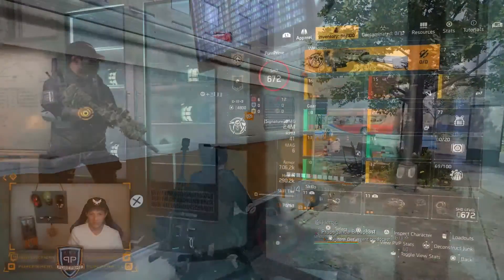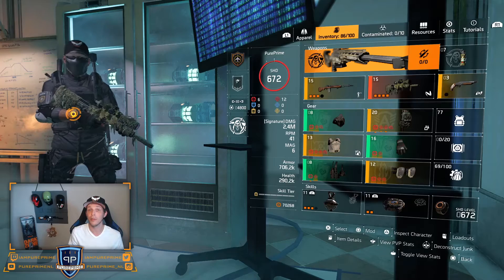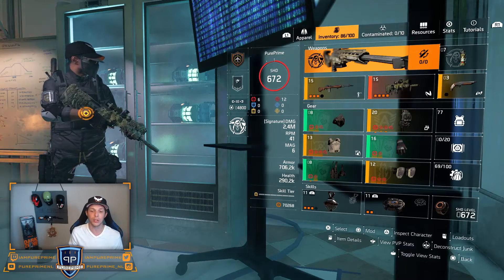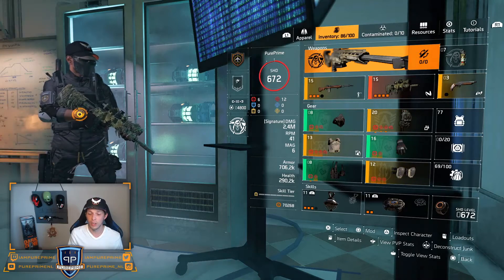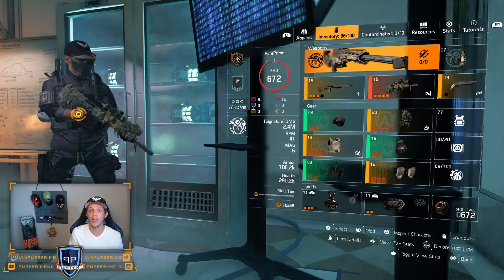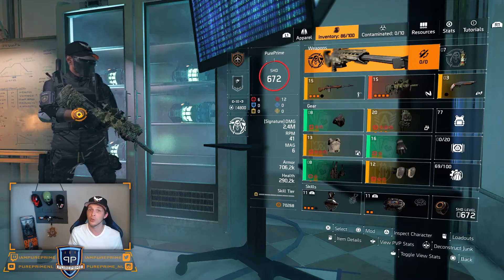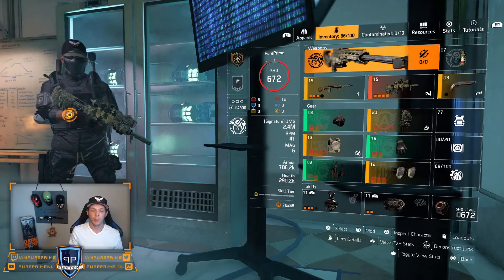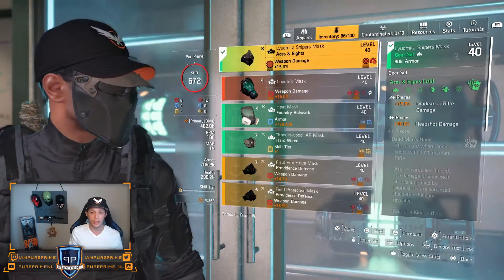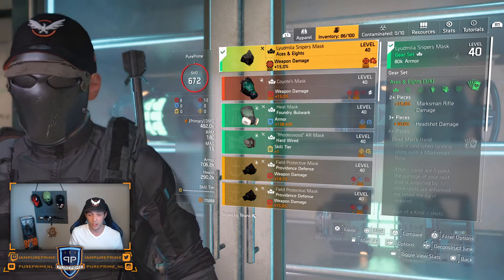This is the build. I'm rocking three pieces of Aces and Eights, one piece of the new Walker Harris, a piece of Aurali, and one piece of Overlord. Overlord boosts the M1A a little and gives 8% damage to targets out of cover. Starting with Aces and Eights — three pieces gives 15% marksman rifle damage and 30% headshot damage.